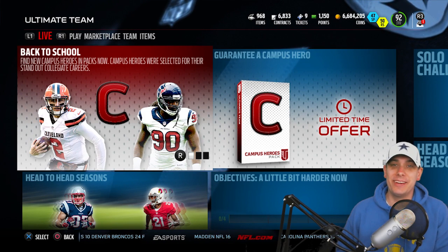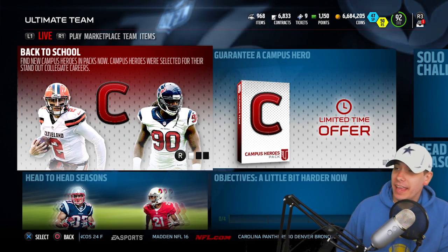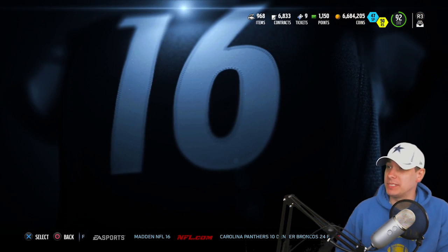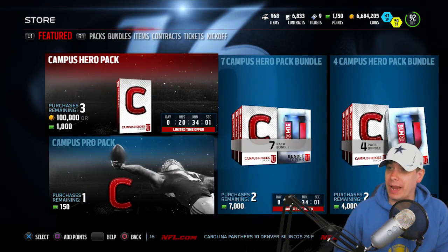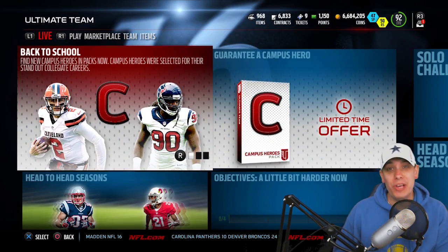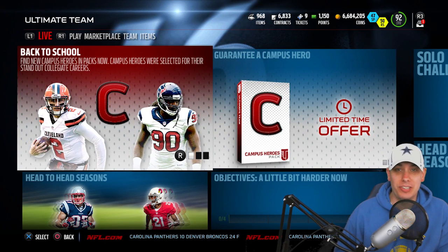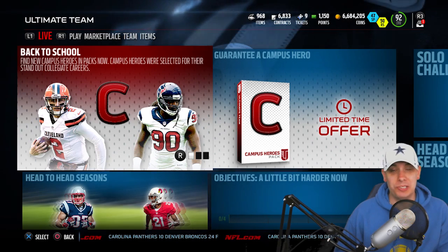Hey, what is going on guys, Clickwood here back again bringing you guys another Madden 16 Ultimate Team video. Today we're gonna be opening up some packs, trying to pull the brand new Johnny Manziel and Jadeveon Clowney cards. Those cards did come out today - there is a 99 overall Jadeveon Clowney and a 98 overall Johnny Manziel.